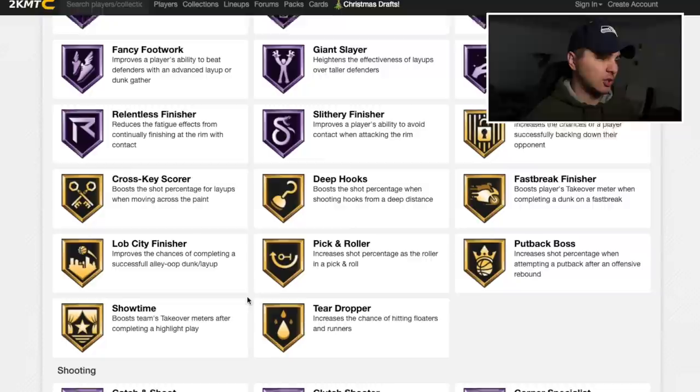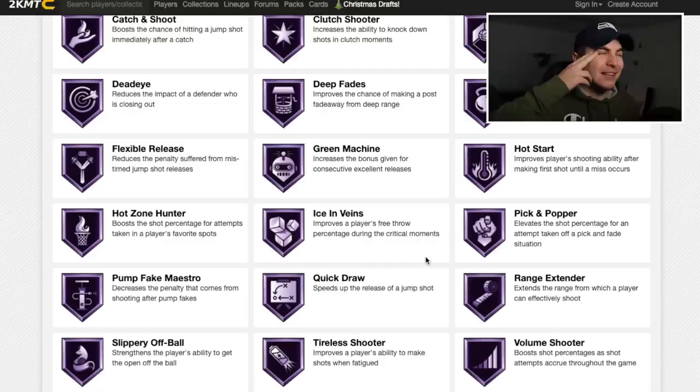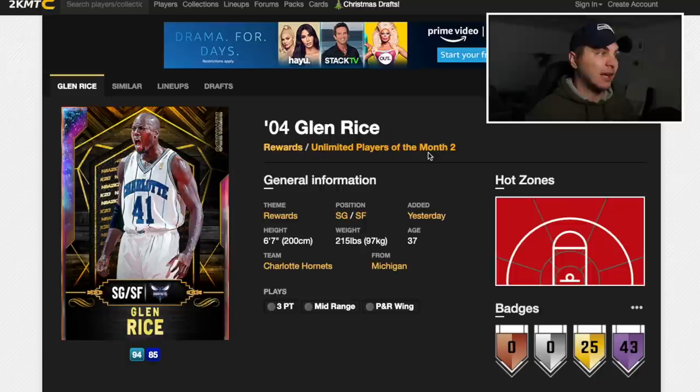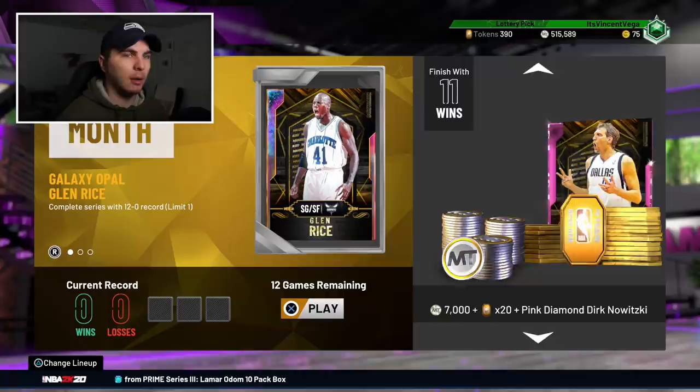This dude's a freak — galaxy opal team level, basically. You do have to win 12 games to get him, which is the struggle. Badge-wise, this card is everything. Shooting-wise he's got hall of fame Dead Eye, Quick Draw, Range Extender, and Catch and Shoot. His jumper is the Duane Wade jumpshot — the animations are unbelievable. He's got great playmaking badges like Handles for Days, plus Clamps and Intimidator. This card looks perfect.